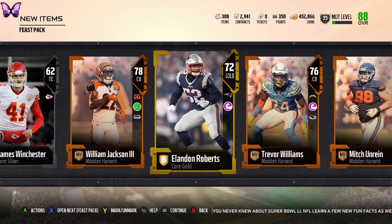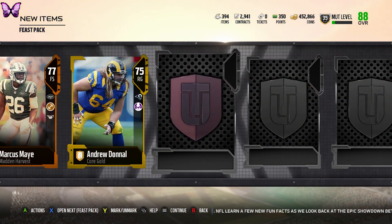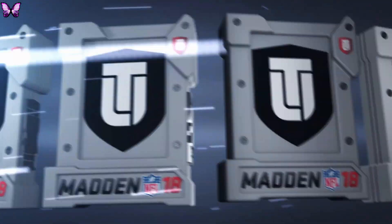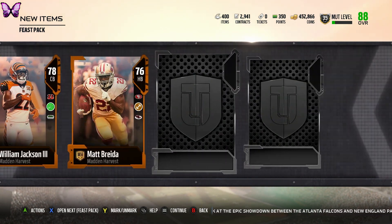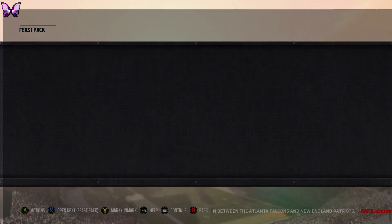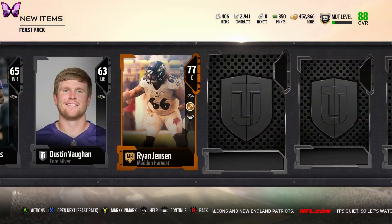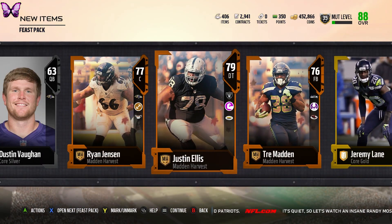We don't get another elite but we do get four Madden Harvest players — these packs are nice. They're not going to give you crazy high pulls but they'll get you what you need for the promo. Next feast pack — we don't get another elite but another four Madden Harvest players. A Bo Jackson pulls up too, that's pretty random, along with another Market King — a lot of weird random pulls.